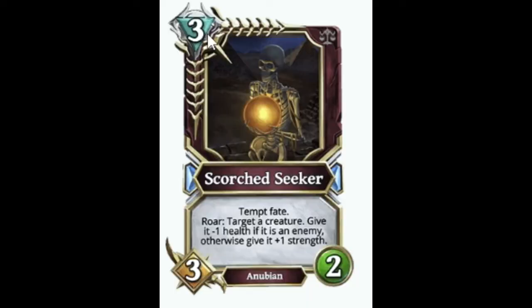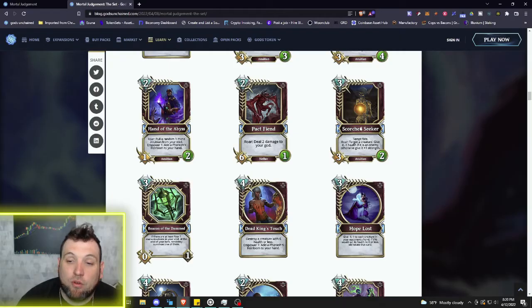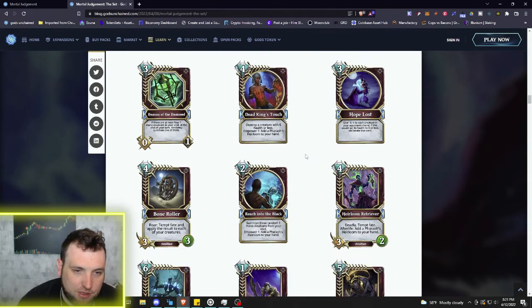Next we've got three mana 3/3 Scorch Seeker, of course another Anubian. Temp Fate. Roar: target a creature — give it minus one health if it's an enemy, otherwise give it plus one strength. A lot of value here — you can buff the Scorch Seeker with Temp Fate and either remove one health from an opponent's creature or buff one of your own. I like that card quite a bit.